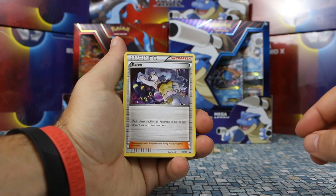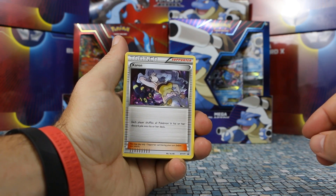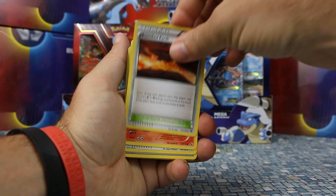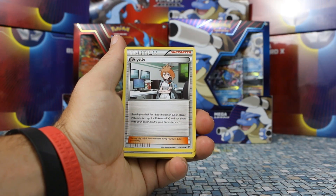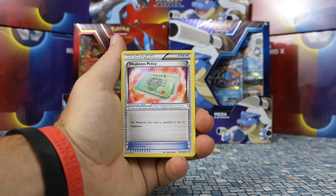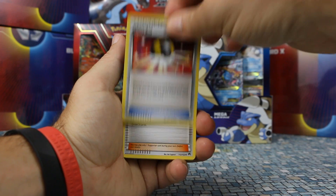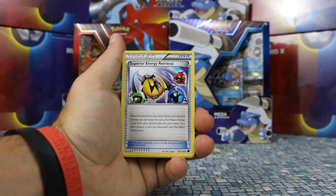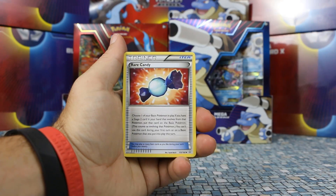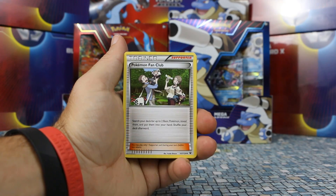Skarmory. We have a Karin — this was included way back in the Rayquaza and Camerupt deck, I believe. It's an XY promo. Scorched Earth. Tepig. Bridget — still a very popular card. Darkness Energy, Fire Energy. Then there's a Weakness Policy. VS Seeker. Ultra Ball. Tierno. Superior Energy Retrieval. Skyla. Darkness Energy. Another Rare Candy. Professor Sycamore. Professor Birch's Observation.